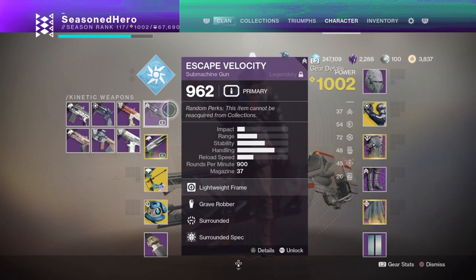With the added Surrounded perk for extra damage and the weapon trait of being a lightweight frame, it overall makes you lethal for dodging in and out of danger. Ideally you'll want to look for a weapon that comes with Grave Robber for either your primary or secondary so you can make full use of the perk, and if you manage to get the roll I have, that's even better.